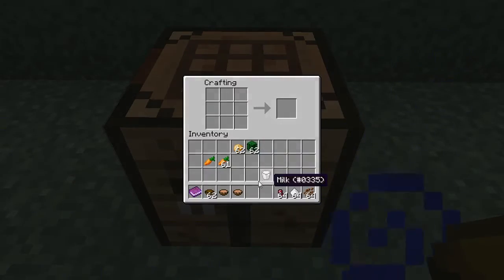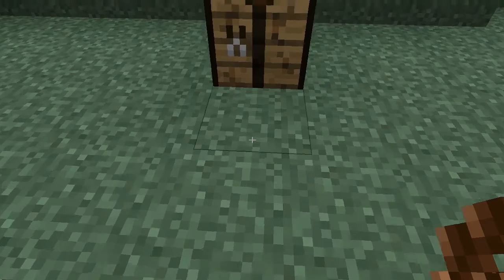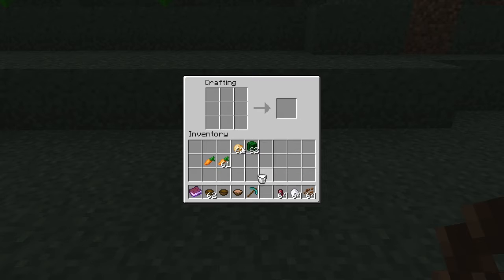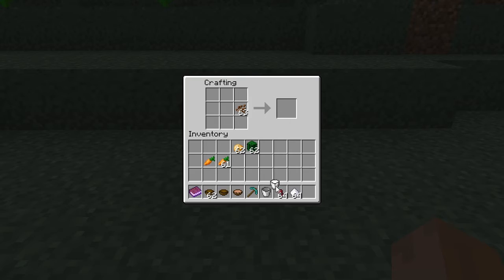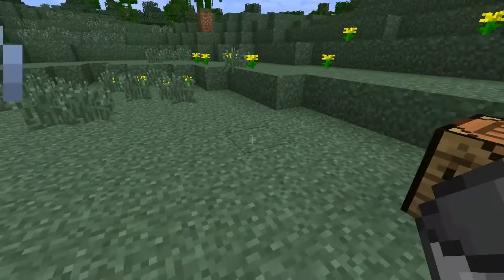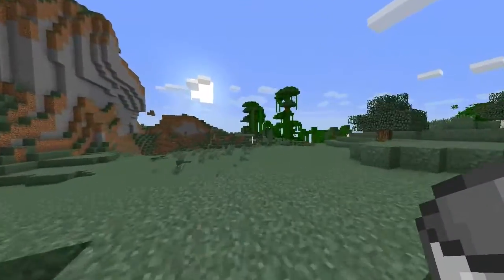Now I'm going to explain the drinks, rods and bows. The first drink is chocolate milk, crafted by using one milk bucket and one cocoa bean. When you drink it you get extra speed, but only for a really short time.